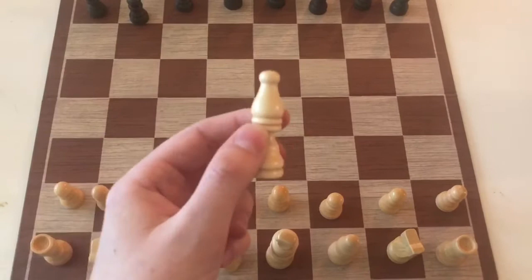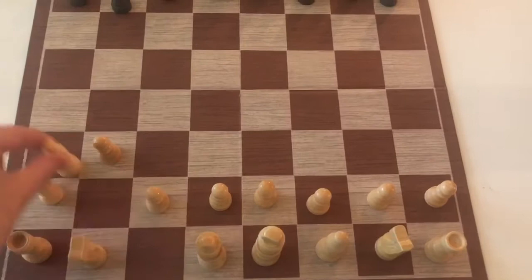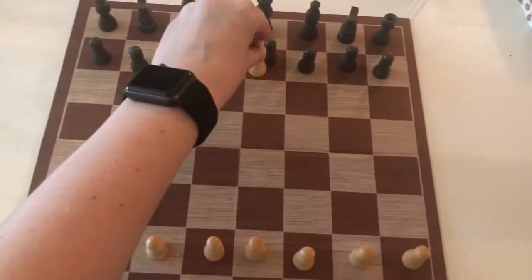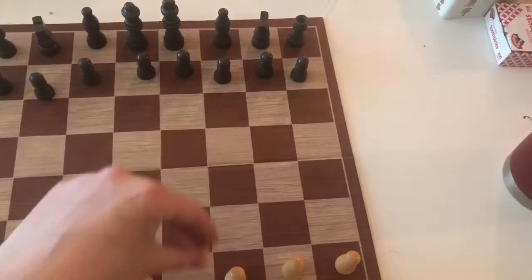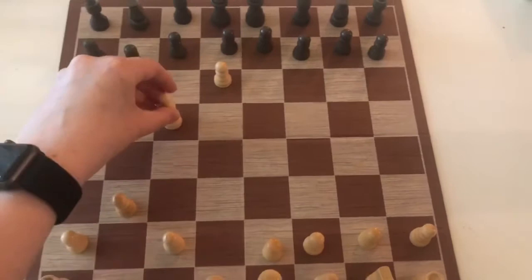Next we have bishops. They're on either side of your king and queen, and they move diagonally — forwards and backwards as far as they can go. Just like the rook, once a bishop hits another piece it has to stop. If your own piece is in the way it can't move through it, and if an opponent's piece is in the way it stops on that spot. Bishops can't jump over any pieces.